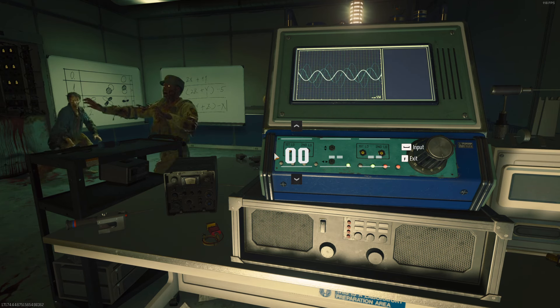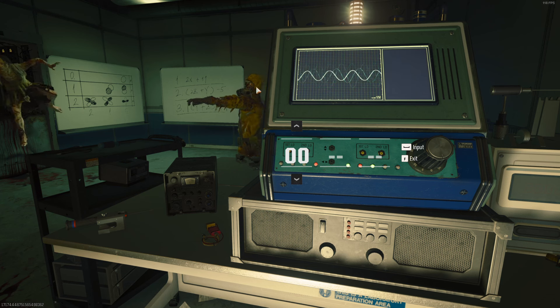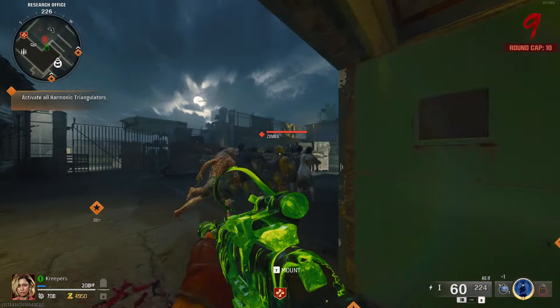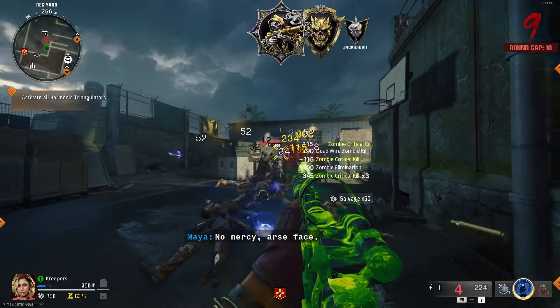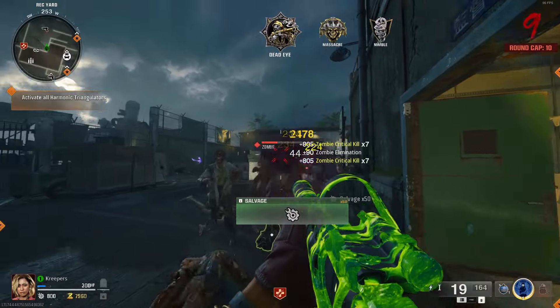Instead of going to the computers like the game tells you, just go over here, interact with the computer, and stand still for a bit. Notice the zombies — they're not coming to me, they're going outside. You can just stay here as long as you need, obviously until the AFK warning shows up. Then when you're ready to come out, exit, and there they are — just line them up for headshots.